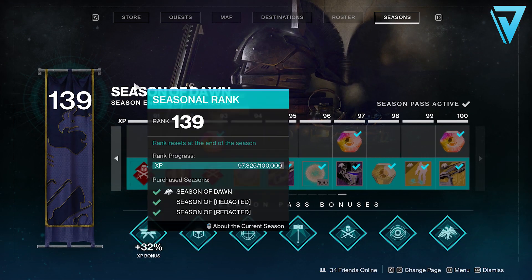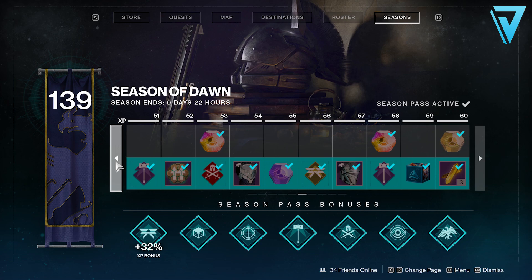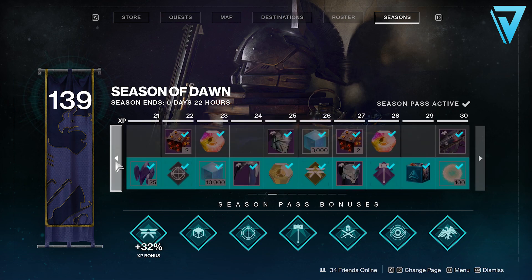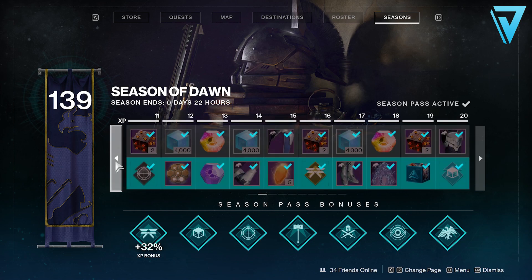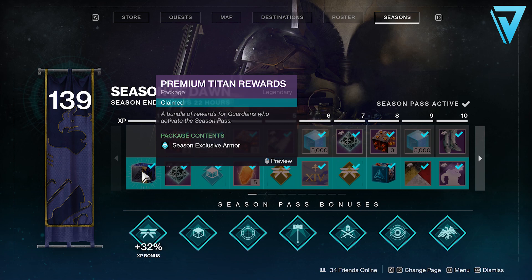A key thing to remember with the start of a new season is you'll get a new season pass. Whilst this provides many levels of XP and materials along the way, there are a few things to bear in mind. If you're on the premium track, under no circumstances do you want to initially grab the full armor package — whilst it's nice to have, it won't be the most optimal way of increasing your power. The right time to pick up this package is roughly when you're approaching the power cap and starting to min-max your build pushing towards pinnacle levels.